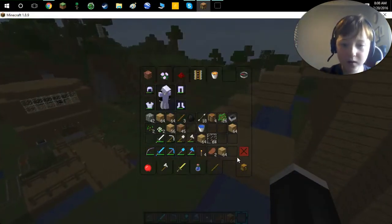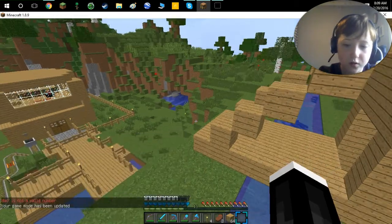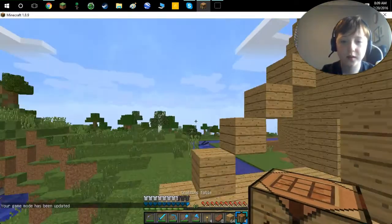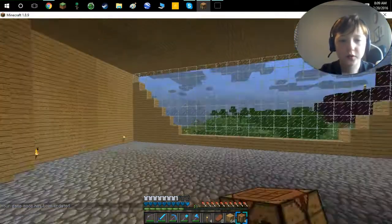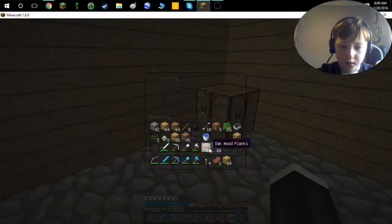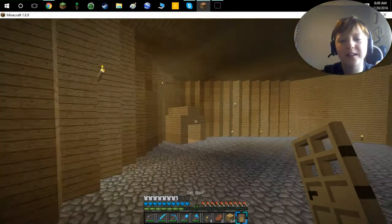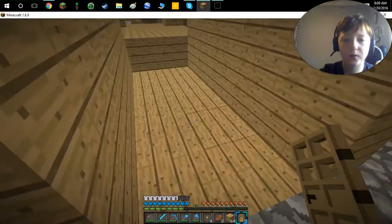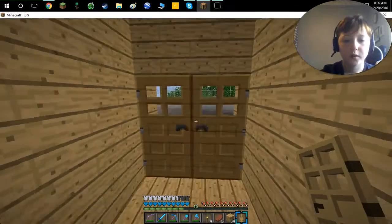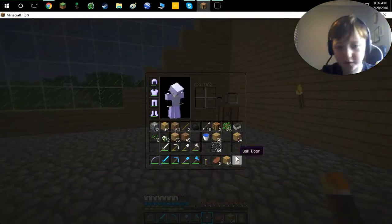Now guys, I think it's time to go into Game Mode Zero and finish off the place. I'm excited. So I think this corner is going to be my work area. Let's go ahead and build some doors. I don't know how I'm gonna get all the stuff over here — I could just haul it, but I don't wanna have to break up the chests and stuff. There's just gonna be a lot of work, but when this is finished it's just gonna be amazing.